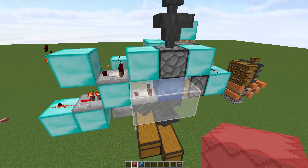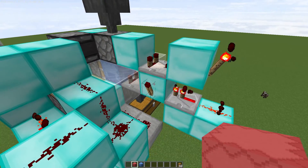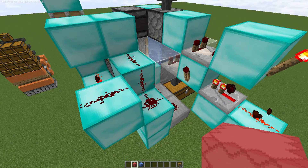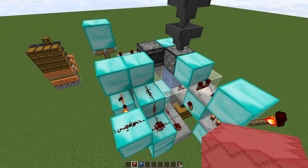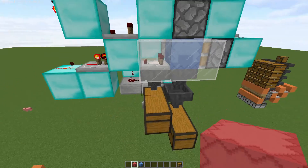Also, when the dispenser is empty, it turns on this torch, which also shuts off the main torch that is also powered by that converter. So it completely shuts down the whole system whenever this thing is empty, and whenever there are items filtering through.